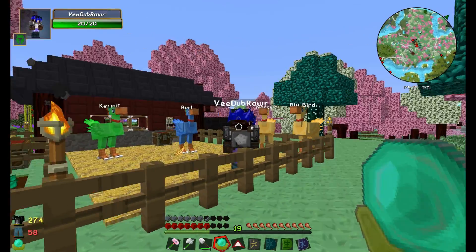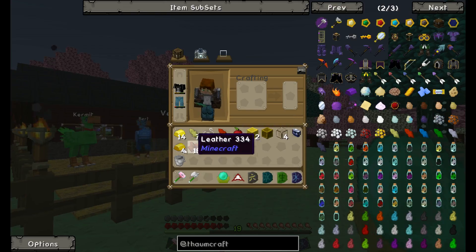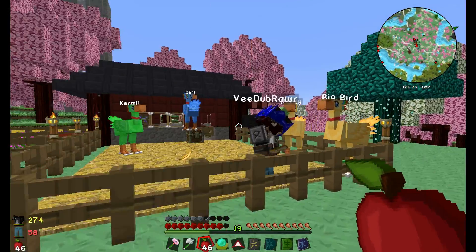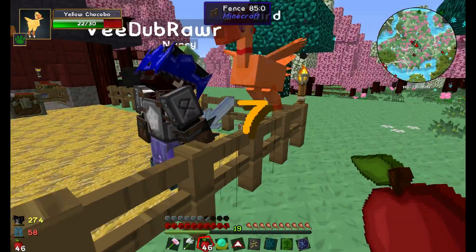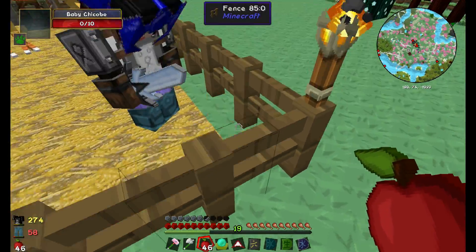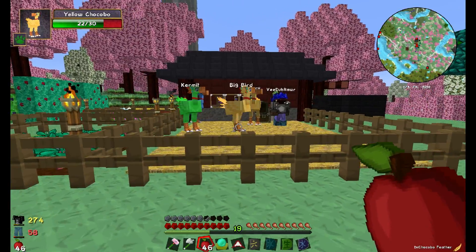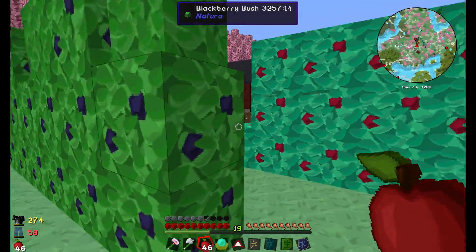So what have you done Charlotte? I'm just breeding my chocobos at the moment. I've got another green one — it's a male and cannot breed. Don't kill it! Why would you do that? I'm only keeping the ones that can breed because they're the only useful ones.